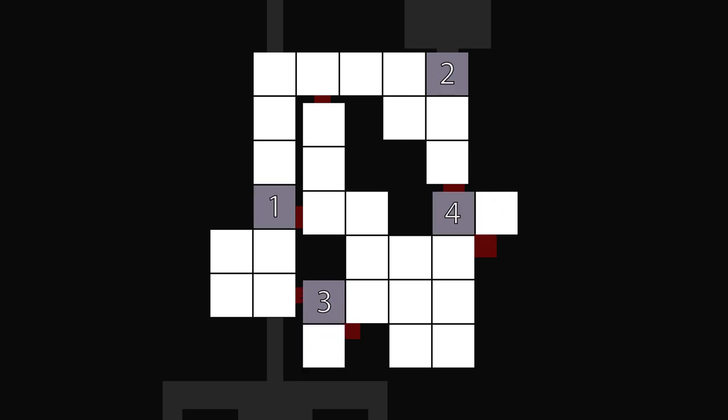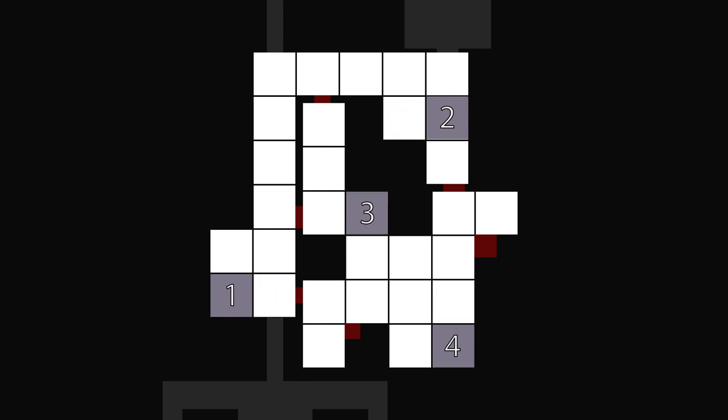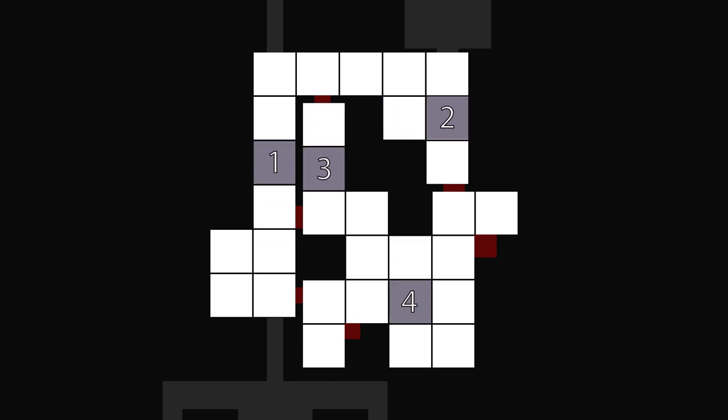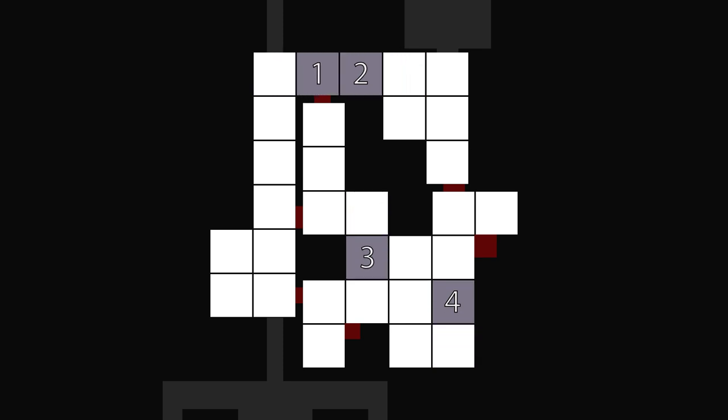Here they go. Now it's really, really important to understand that these blocks each run in a set pattern. That pattern doesn't vary. So they're always going to run in this same track, regardless of where they start. Once you know these routes, you'll never get smooshed again.